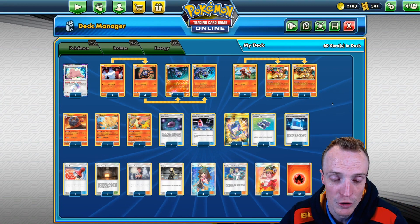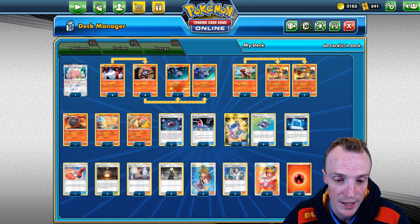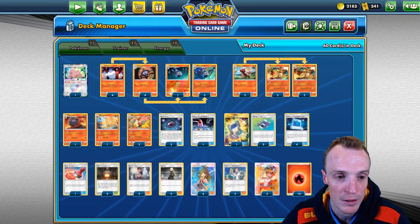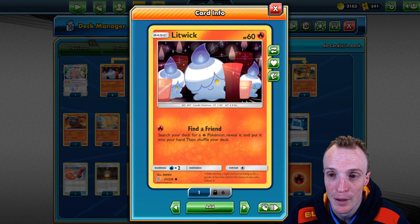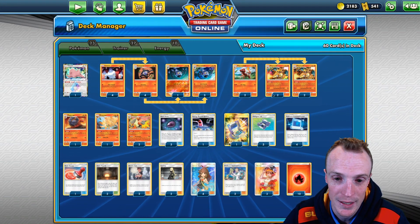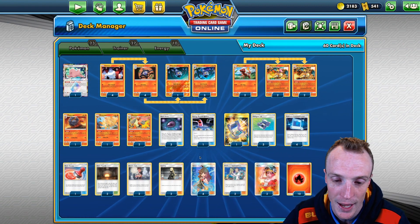The rest of the deck is about trying to get set up and then recycle. We've got Pokegear to chase down supporters, and we're running a Green's engine. If we unfortunately have to start with Ditto it means we don't have Green's, but if we start with at least one Litwick in hand we can run the Green's engine to get set up — that's super important. Once we get into our Zards, Blazikens, or anything with abilities, Green's is out for the rest of the game.